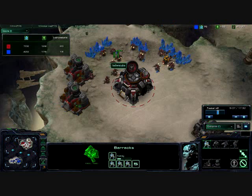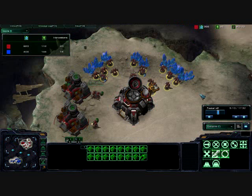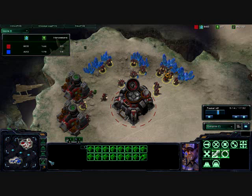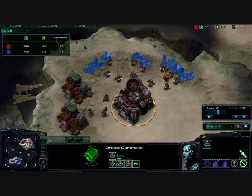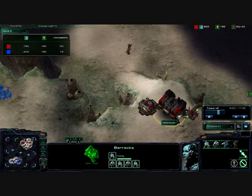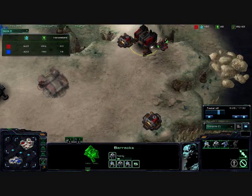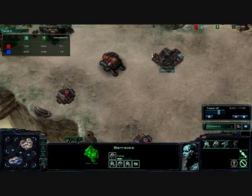I do have my second gas going down, but as you can see, much better saturation here on the SCVs on the minerals. I do pull some off for the second gas, but with that Mule already in effect, I am training quite a few more. I do have a tech lab on my Barracks — I'm getting Marauders. I am going once again for the MMM build: Marines, Marauders, and Medivacs.